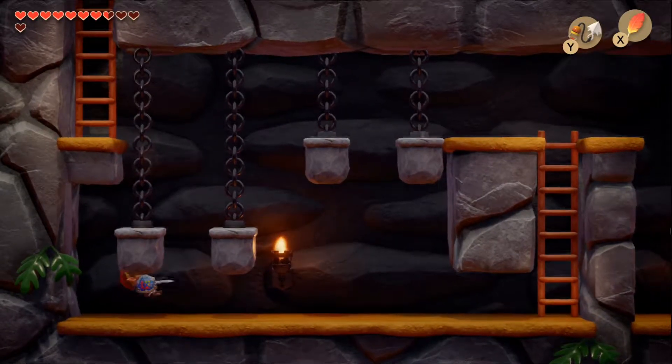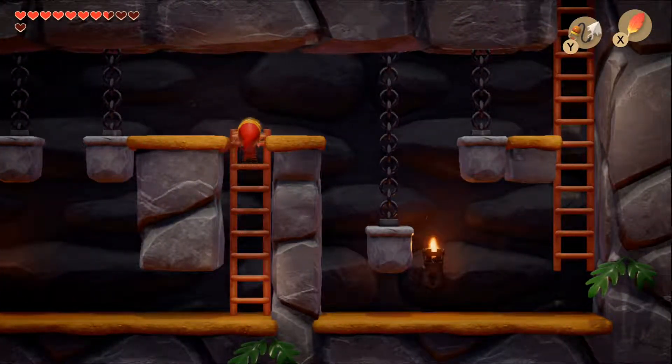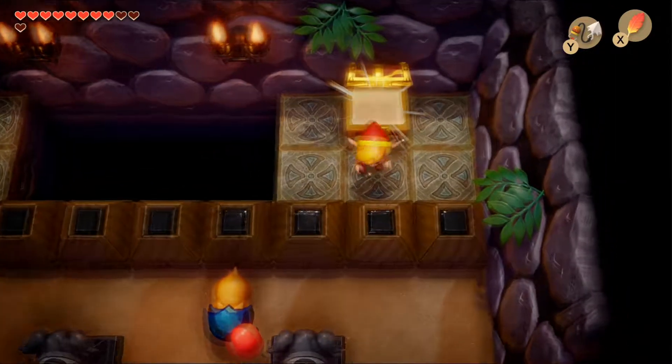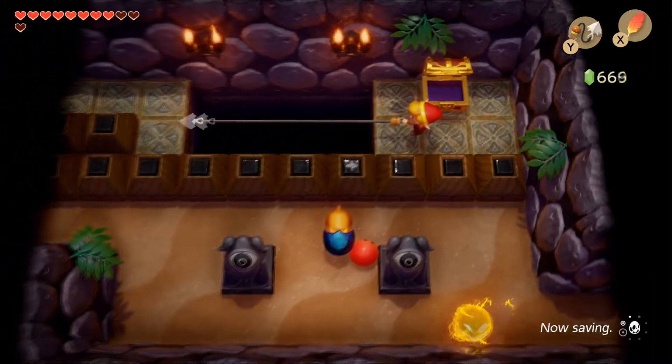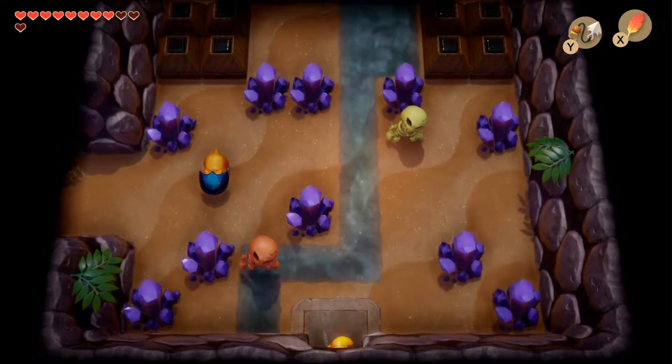Let's head back to the first room to grab that chest we saw at the very beginning of the dungeon. We learn that you can actually shoot the hook shot at a chest and it will bring you over to it. Opening the chest gives us a free 100 rupees, then we shoot our way back across and continue through the dungeon.